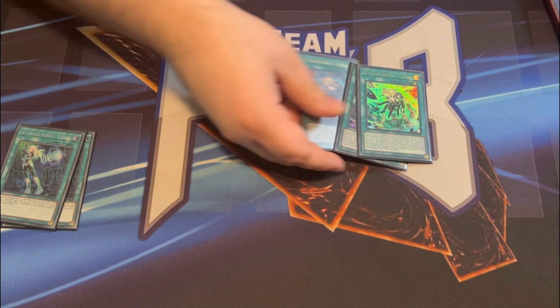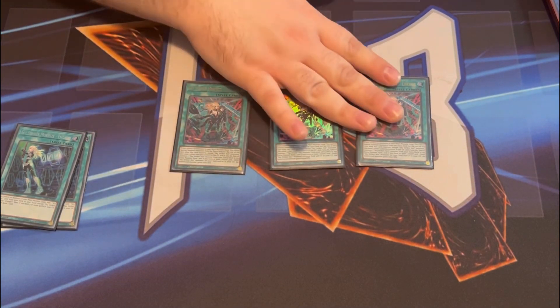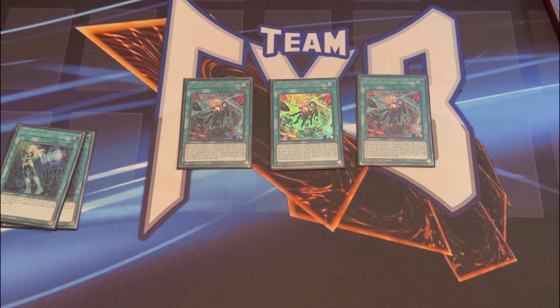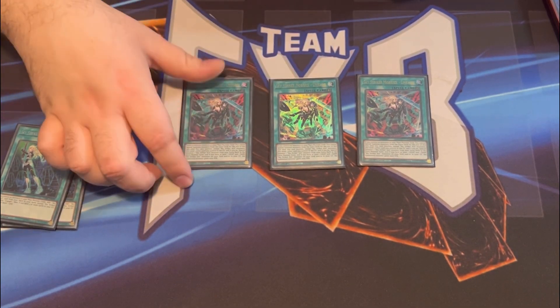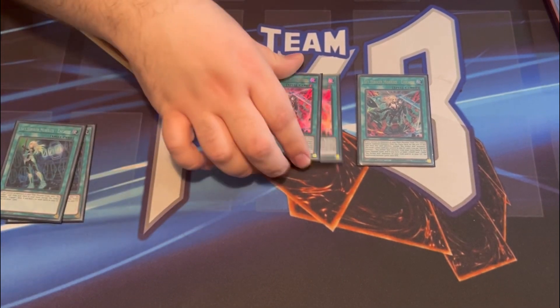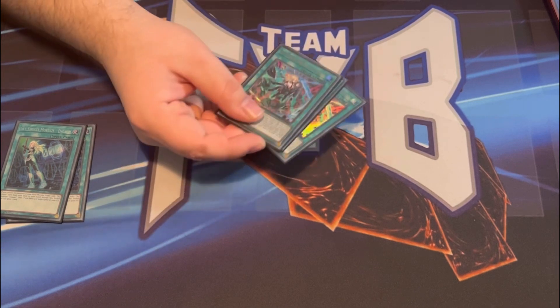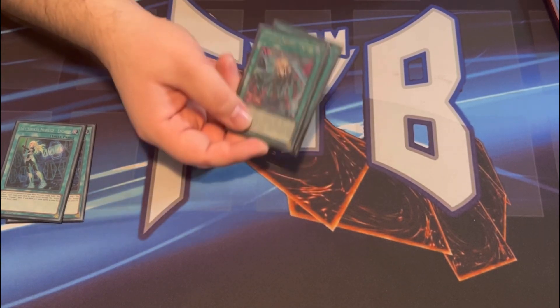One of the newest cards in the Sky Striker engine is Skystriker Mobilize Link Gauge. This was a really good addition — not a replacement for Engage, but it helped you play through boards, steal your opponent's monsters with Widow Anchor, link them off for your Sky Striker link monsters. Basically, if you don't have access to Raye, this is another copy of Raye.